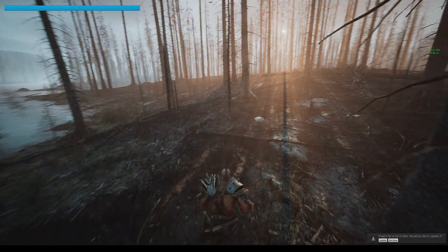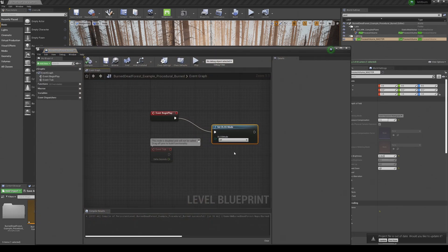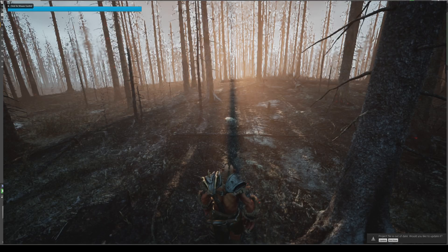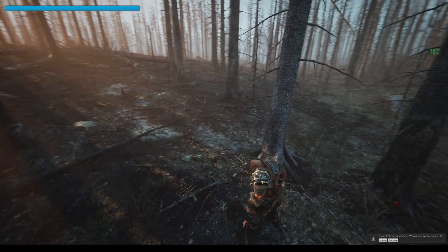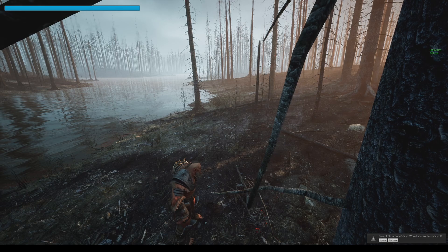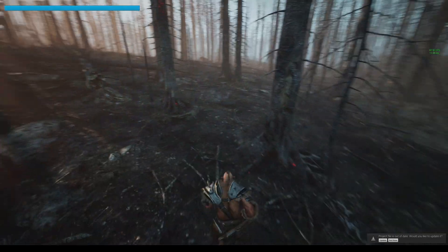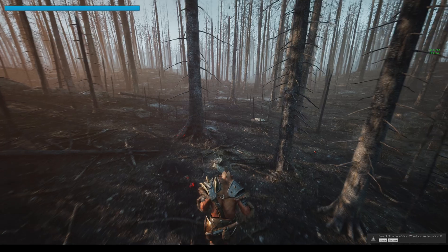It looks like our FPS is about 60 to 65 away from that fire. So let's take a look at some DLSS settings. We'll go back to our Blueprint and set this to Ultra Performance. Compile and save, then press play. Right off the bat we are getting 90s. Over here where we were getting 60s earlier, now we're getting like 90s. We're getting 89 to 90 FPS with Ultra Performance on.